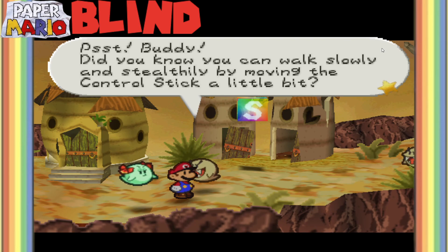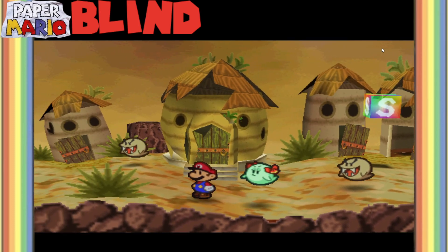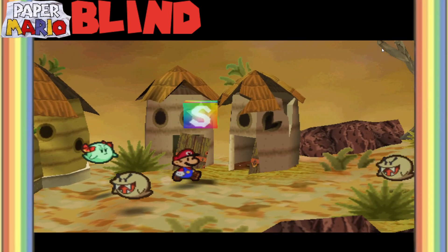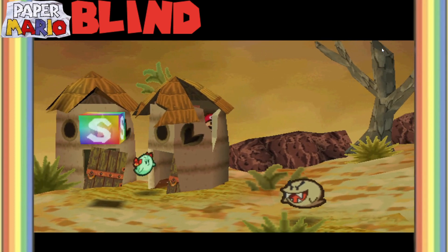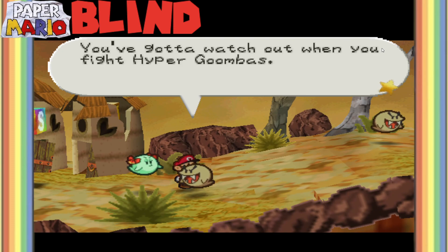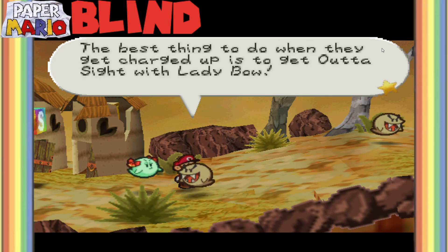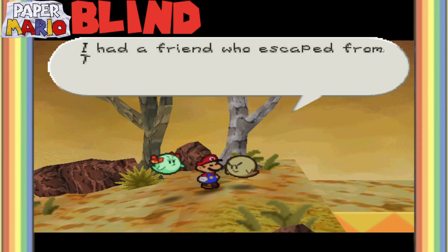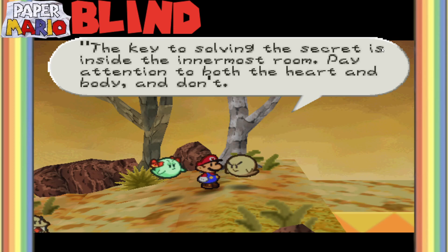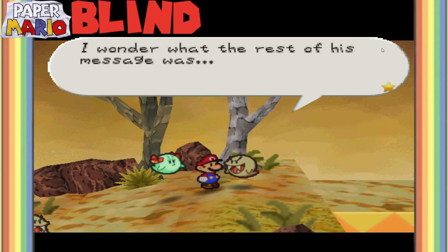Psst, buddy. Did you know you can walk slowly and stealthily by moving the control stick a little bit? We can use this technique to walk quietly and avoid waking the sleeping. I guess these boo houses don't open up - oh, this one does, with like one block inside it. You gotta watch out when you fight hyper goombas. They charge up their attack power and then unleash it. The best thing to do when they get charged up is to get out of sight with Lady Bow. That could have been a good choice. I had a friend who escaped from Tubba Blubba's castle - he said the key to solving the secret is inside the innermost room. Pay attention to both the heart and body. But before he could finish, Tubba Blubba ate him. I wonder what the rest of his message was.